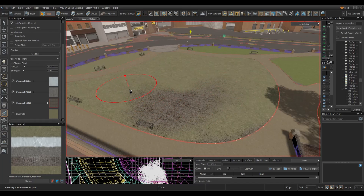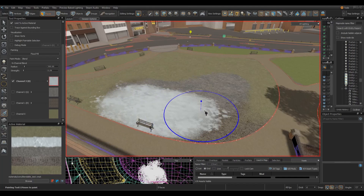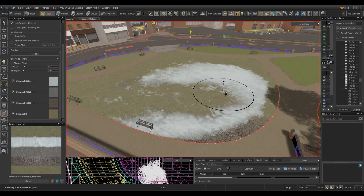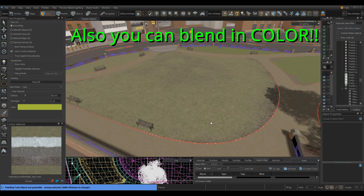A thing they added to the Hammer editor is a new blender material — it's like a shader. Before you could only have like two-way shader texture things, but now you can have five ways and it looks so cool. That's beautiful — I can't wait to do that to my maps.